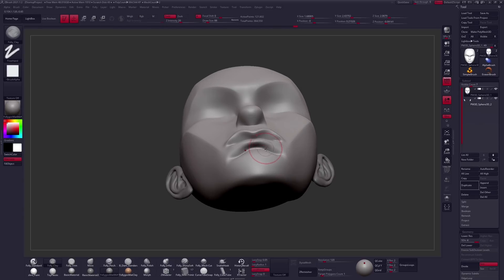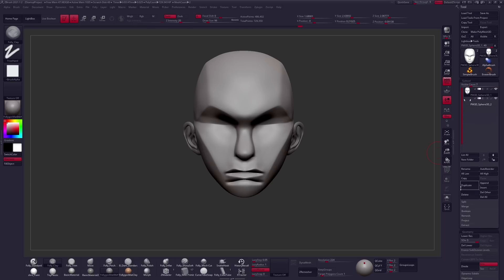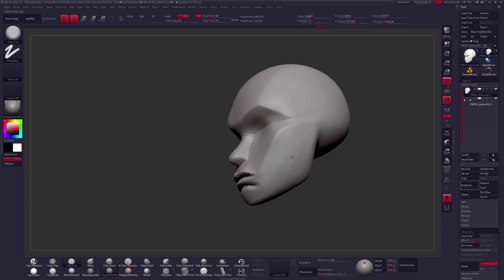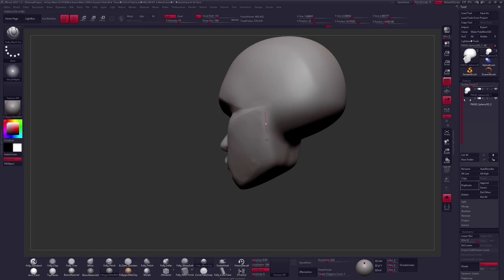I think a lot of people come into ZBrush and they see it as just a piece of software - you come in and learn the user interface, learn how to add a subdivision level and more geometry to your model. Half a million polys! You feel like once you learn the software, you can just hop in and sculpt whatever you want. The truth is that the user interface is definitely a big hump to get over, but after that, the really hard part starts when you realize that you need to learn how to sculpt, because the software is not going to sculpt for you.